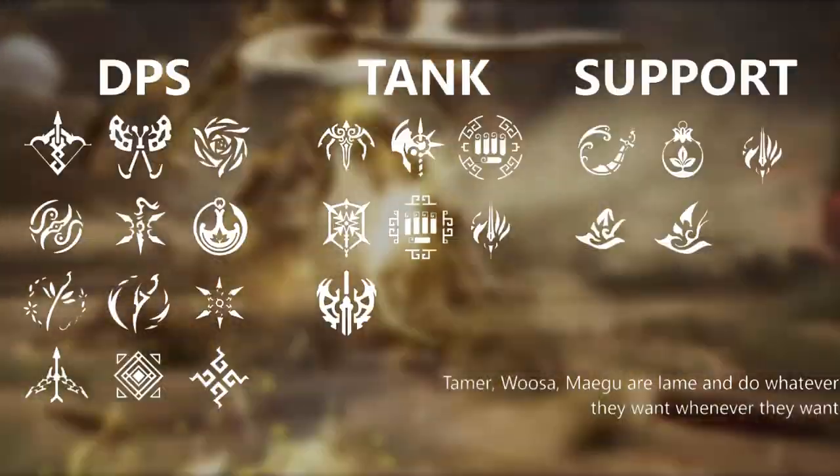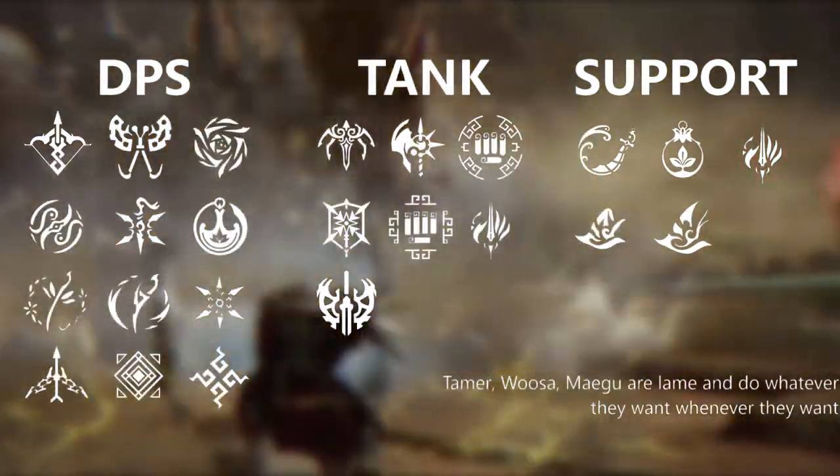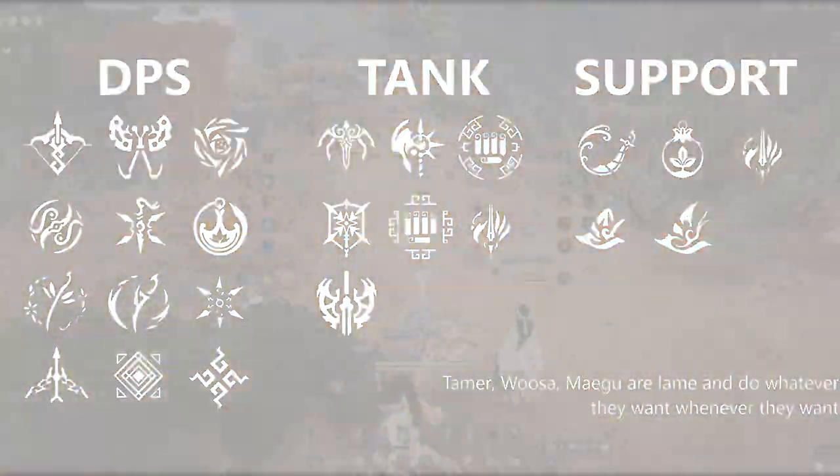Now listen here, puny viewer. Having an actual party composition is going to be greatly beneficial to completing the dungeon. This video is from the perspective of a main tank. Ideally, you want 2 tanks, 2 DPS, and 1 support.